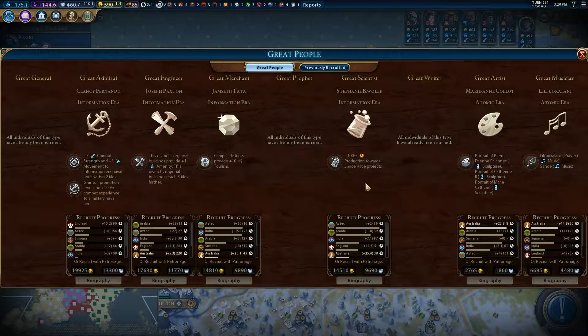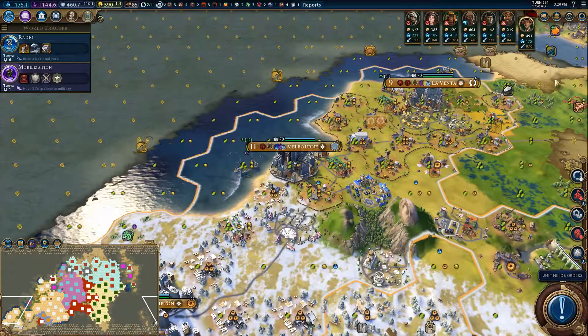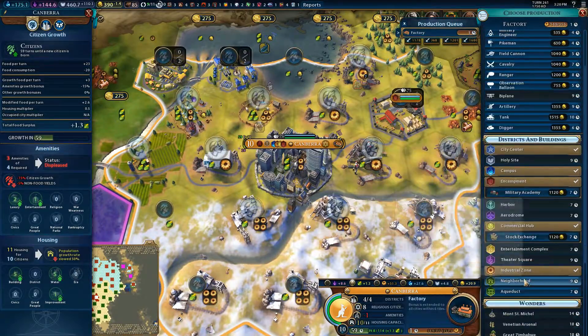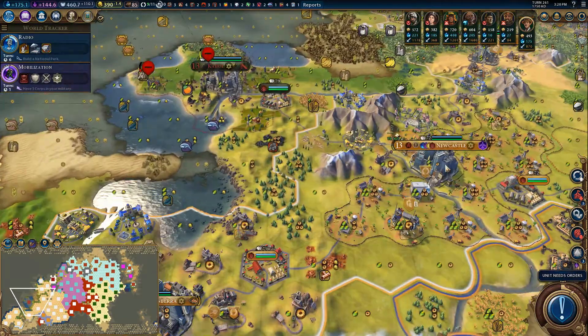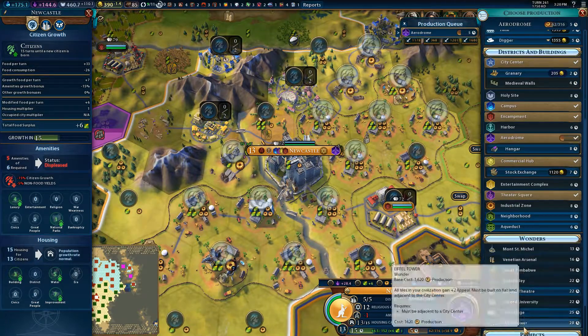Great persons - six turns away for Monty. We're a long ways off. How long is a research project? Six turns. So I think we've already lost it, so there's probably no point.